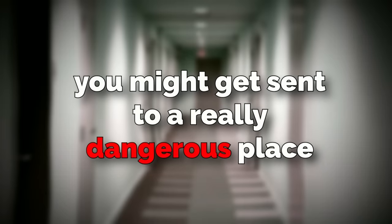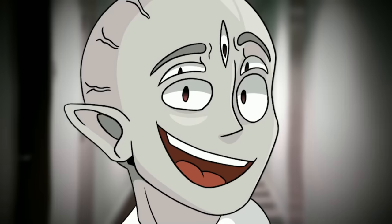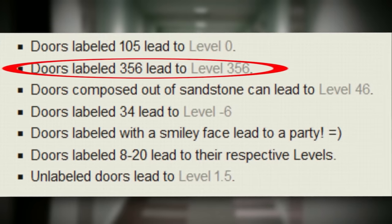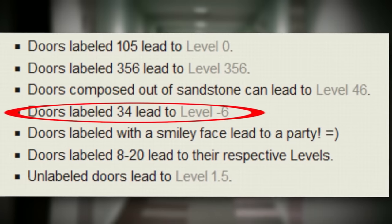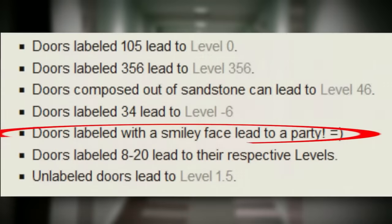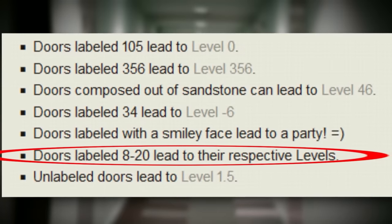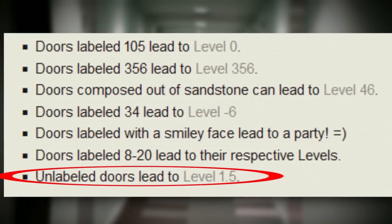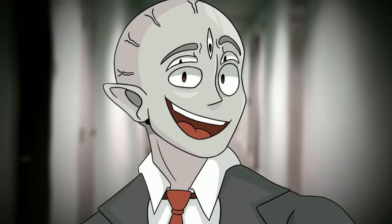It's not recommended to just open random doors since you never know where it'll send you. Some doors are known and cataloged: doors labeled 105 lead to level 0; doors labeled 356 lead to level 356; sandstone doors can lead to level 46; doors labeled 34 lead to level negative 6; doors with a smiley face lead to 'the fun' level; and doors labeled 8 through 20 lead to their respective levels. Doors without labels sometimes lead to level 1.5. The other doors can lead to completely random spots.